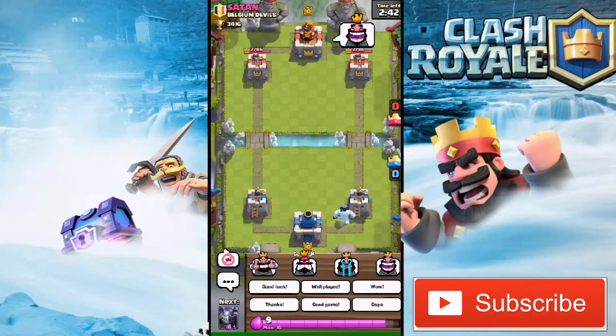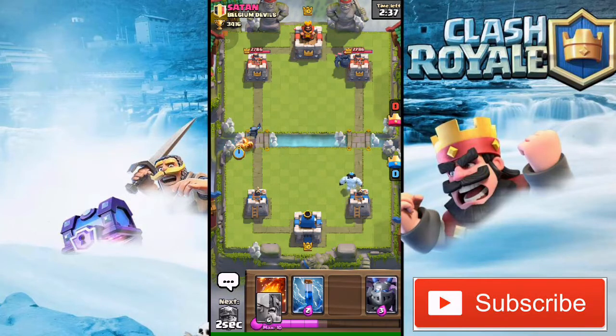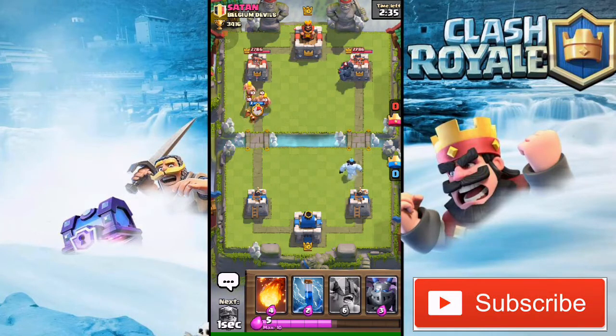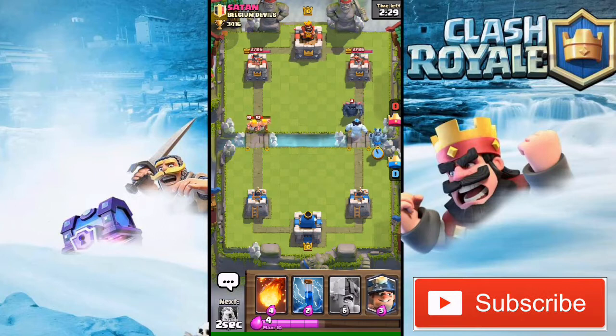He's gonna drop a PEKKA, so I'm gonna drop my Mini PEKKA and Fire Spirits combo. He's gonna drop his Barbarians, but as you can see the Barbarians are just gonna get one-shotted. Now I'm gonna stop his big PEKKA there.